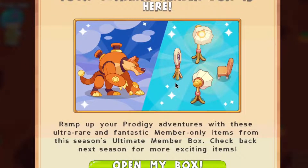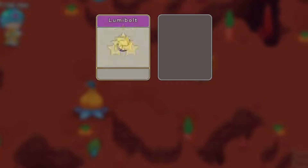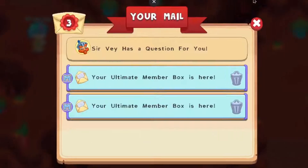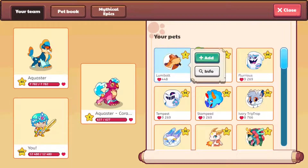Alright, as you guys can see, it seems like we're getting ourselves the Lumen Bot and the lighting setup, which Prodigy had introduced a long time ago. So, let's open up this box, get ourselves the Lumen Bot, equip these two pets, and level them up. Now, obviously I'm expecting you guys already know about the Lumen Bot, but if you don't, let's equip it and tell you guys some stuff.